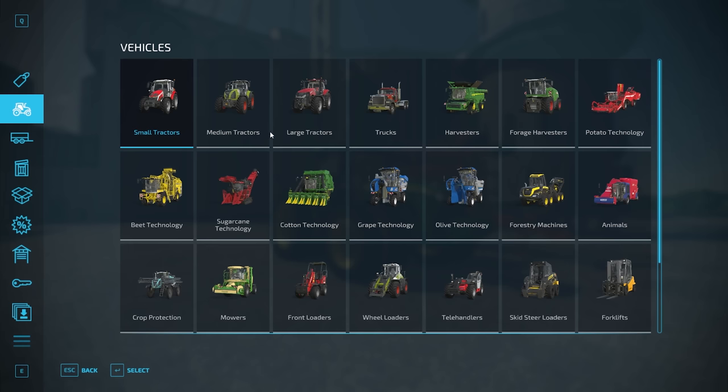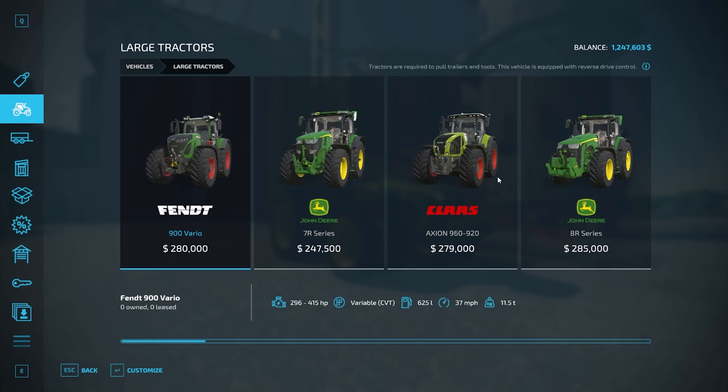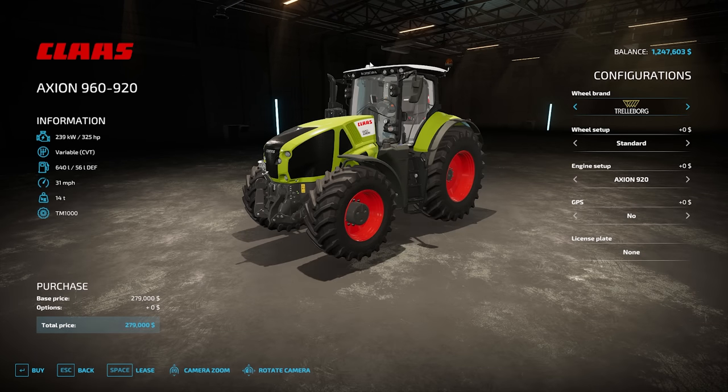The first thing to remember is this is available on any tractor that you buy. Go into the shop — here with this Class one — you have to remember to switch it on, and there is a $15,000 fee for it. That is what it is, and I'd strongly recommend if you've got the money you always do it, because it's incredibly helpful. Once you've done that and purchased your tractor, we'll show you how it works.